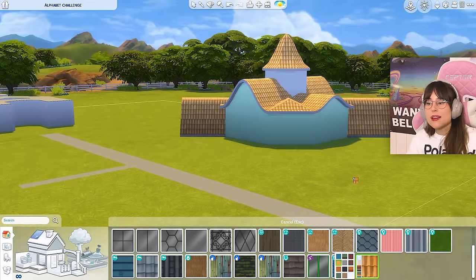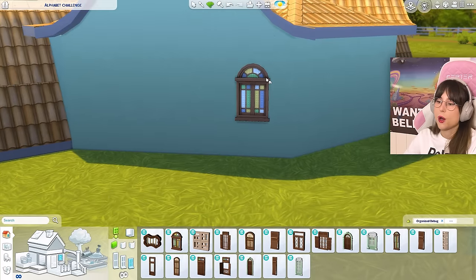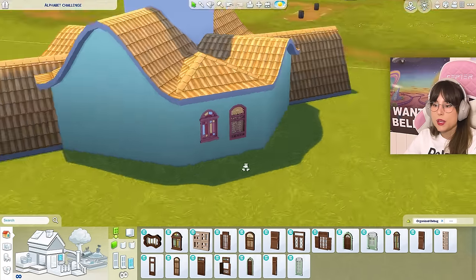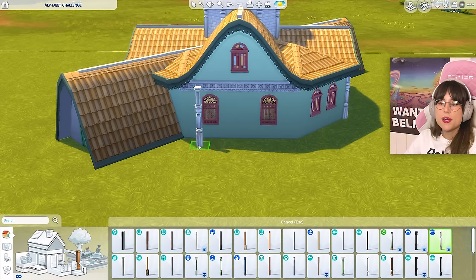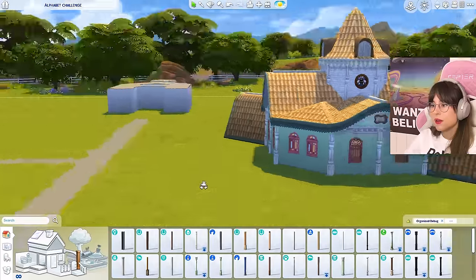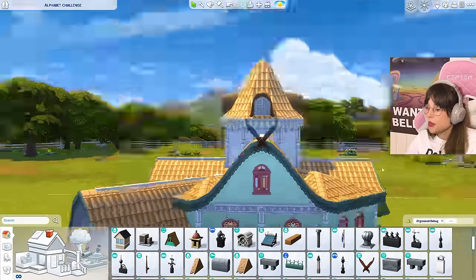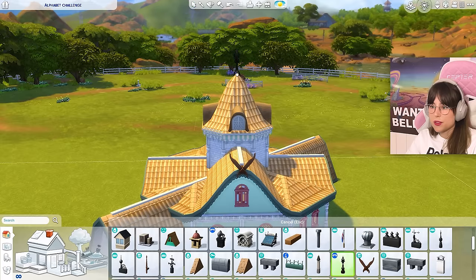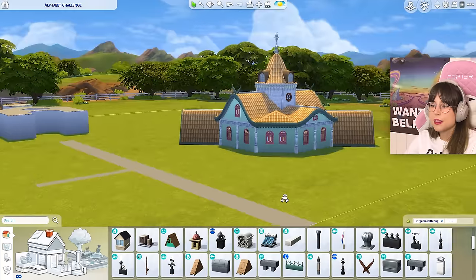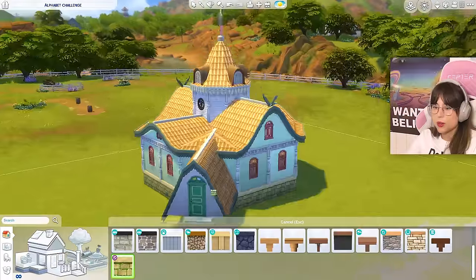It looks absolutely bonkers, but kind of cute in a way. For the windows — that's a super cute window, I'm gonna go for that one and maybe this one too. I'm putting windows everywhere. I think this is starting to look very cute. And maybe I should have something on top of that little bell tower — it still looks a bit flat, so maybe I'll put it on a little foundation.